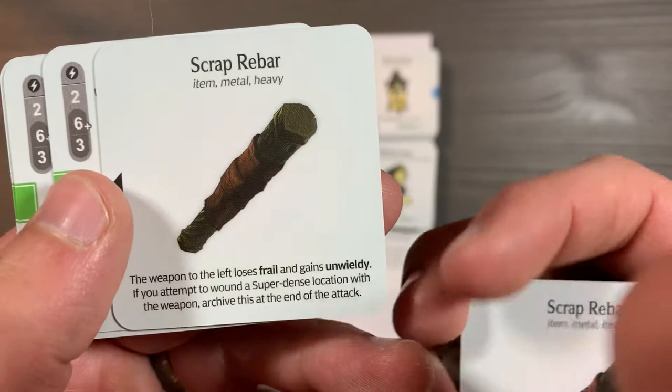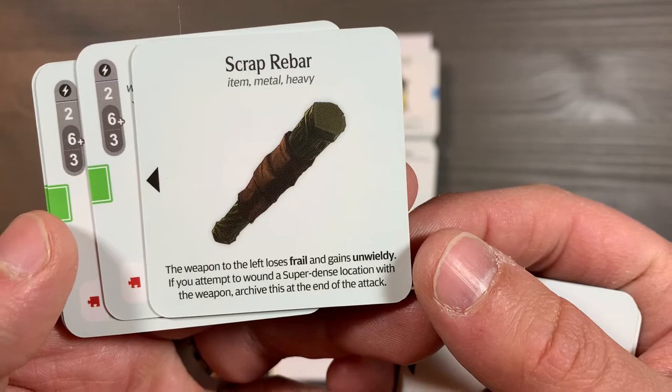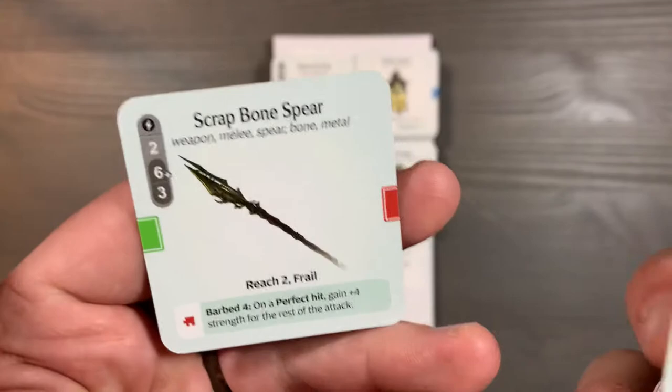The Scrap Rebar makes one of your Scrap Weapons — so any weapon that's frail — gain Unwieldy, and then this will get destroyed instead of the weapon. Very cool. And then a new Spear, the Scrap Bone Spear, with the new keyword Barbed.